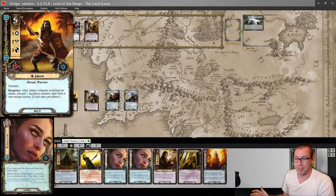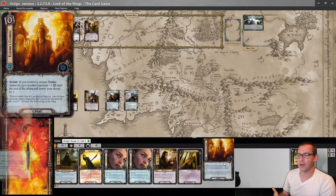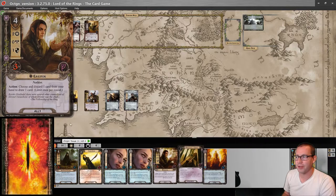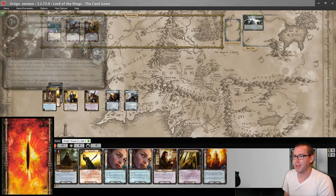Jubeir on top is not helpful, but there was a chance it could have been another Elrond's Council, or Daeron's Runes, or a Steward of Gondor that I could play right now. But that's alright. So let's quest — and we have to remember that it is Siege Questing.